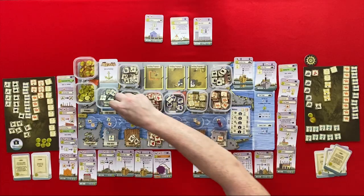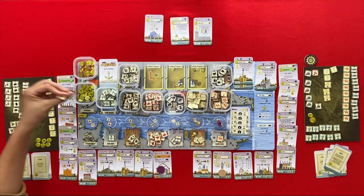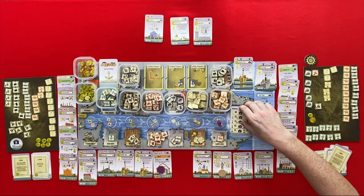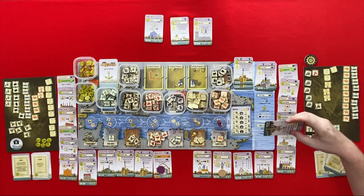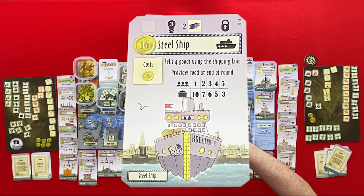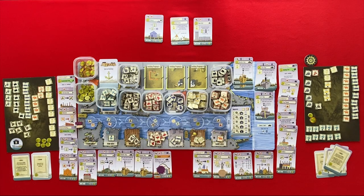There's a harvest — a cattle and a grain. Now we have to feed 17 this time. I have eight, so I owe nine — that's three, six, nine. There are no new buildings built, so another — our first steel ship. These guys go back, and I go first this time.